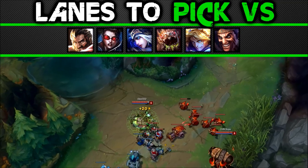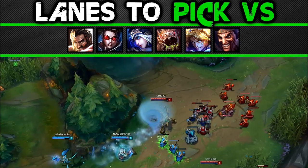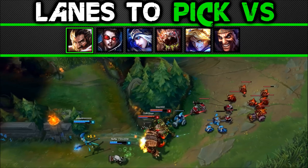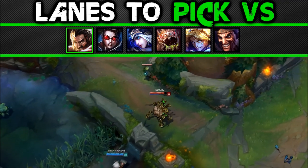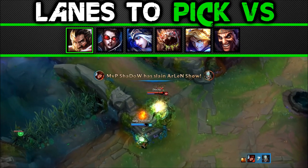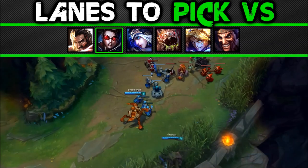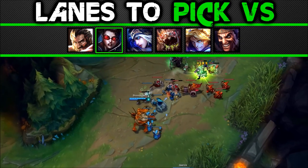Bot lanes to pick Urgot versus. Urgot does not completely counter these lanes — he can still lose — but has a higher chance to win because of attributes or logical matchups. Graves: he has low range compared to most AD Carries, so he can't poke you with auto attacks. You can always E-Q him and your passive will lower his damage heavily, countering his burst. You are also too tanky for him to burst down. Vayne: a single E-Q combo will get her out of lane with ease — she is too weak early to deal with Urgot if you land a single E.